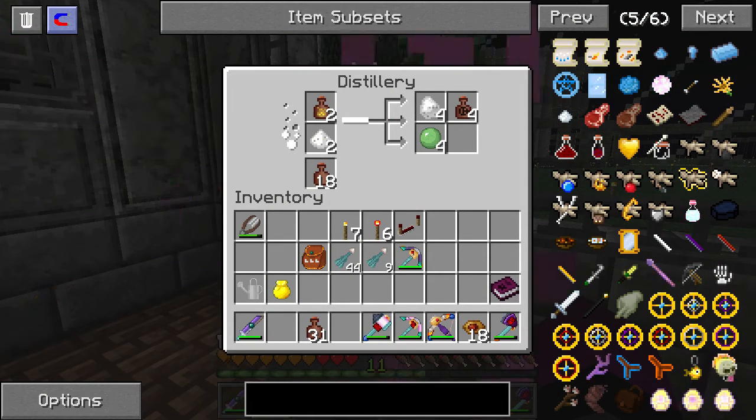Once we have the oil of vitros, we need to use the oil of vitros and one diamond.